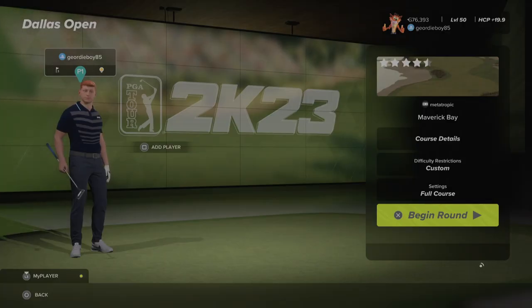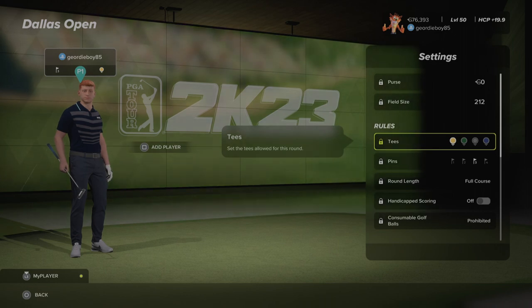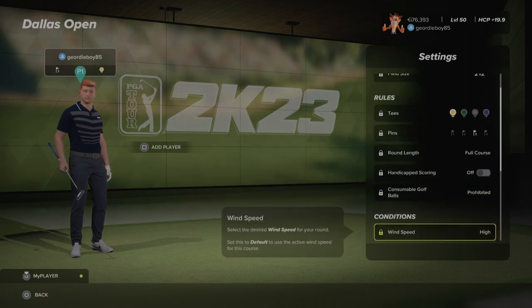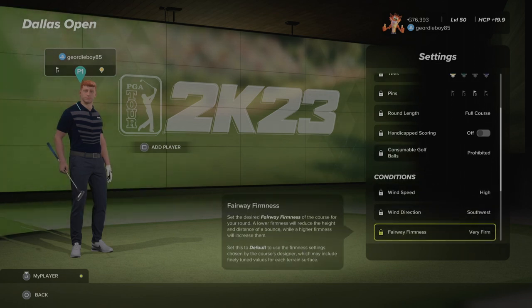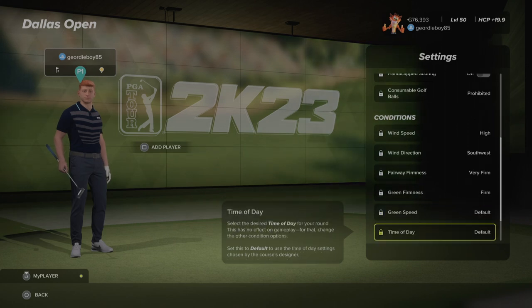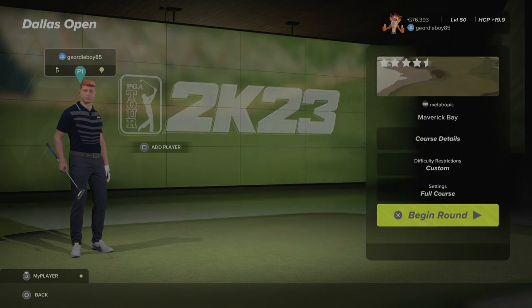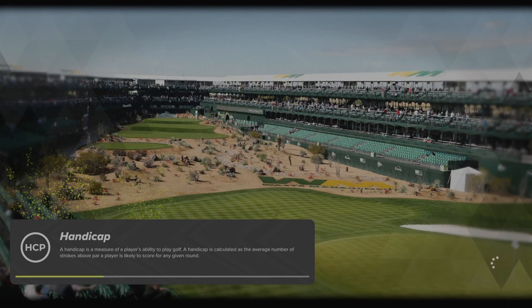Welcome back to the channel. We're playing PGA Tour 2K23 on the TGC Tourz Kinetic Society — the Dallas Auburn in Maverick Bay by designer Metatropic. Let's have a look at the settings for round number three. We've got the yellow tees, pin number three, high winds from the southwest, very firm fairways, firm greens and default speeds. Time of day and weather are on default, and there are some crowds out on the course.